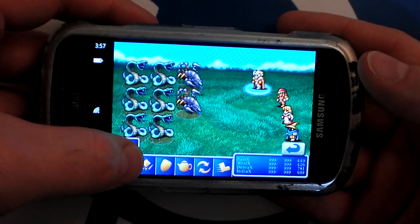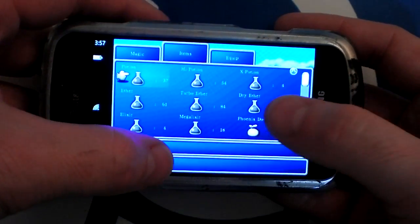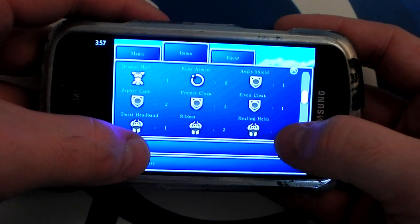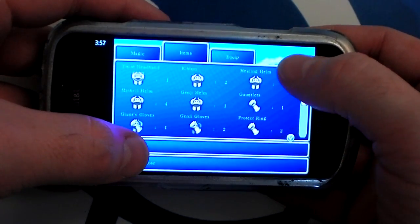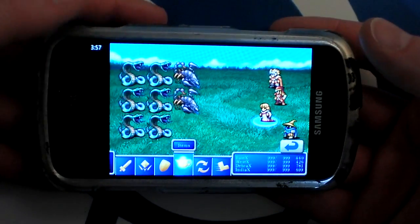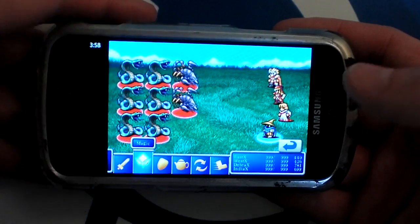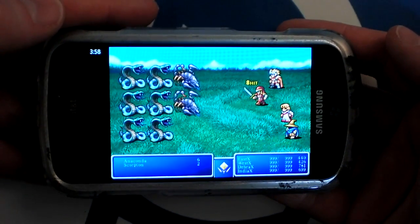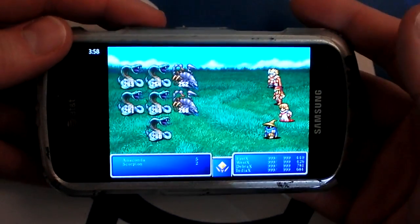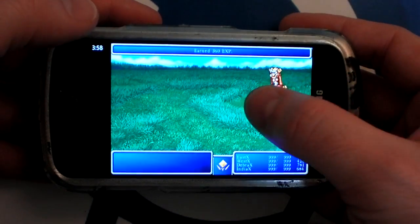Here we're fighting a big group of enemies. You can use items during battle. This is actually an important part of being successful in this game — collecting these stabs and using them as items. Now everybody makes their attacks. Here's the familiar Final Fantasy victory music.